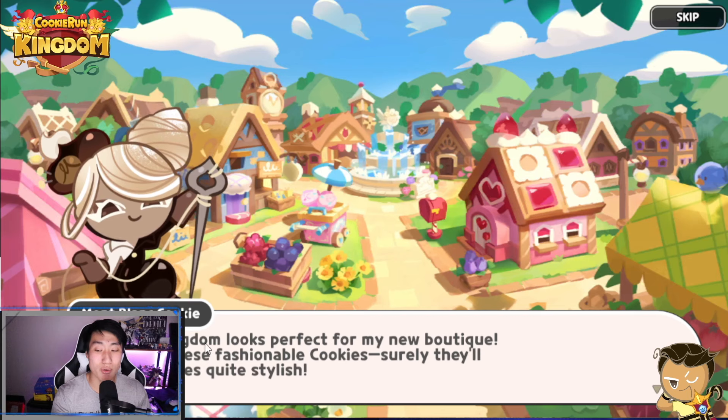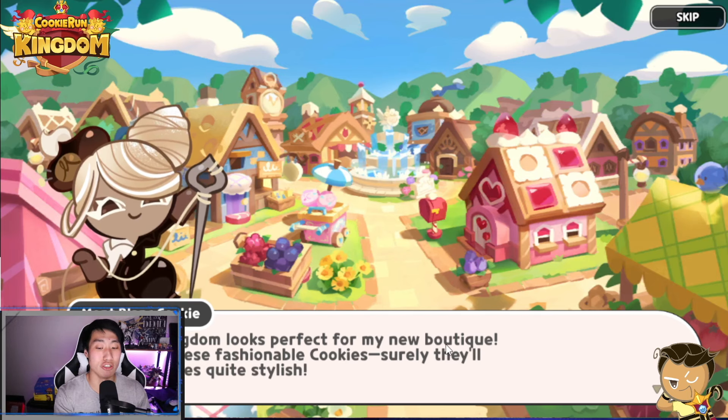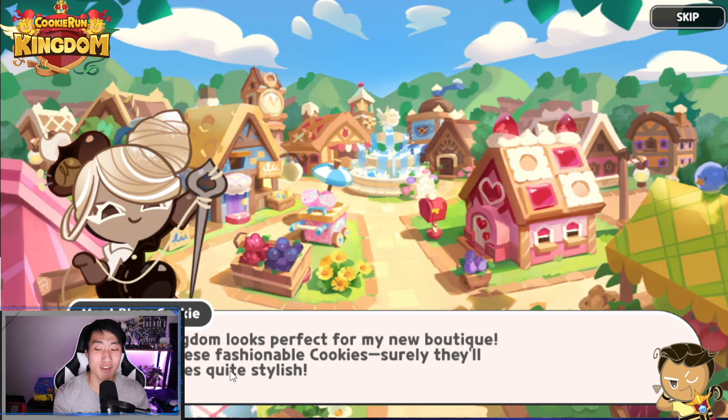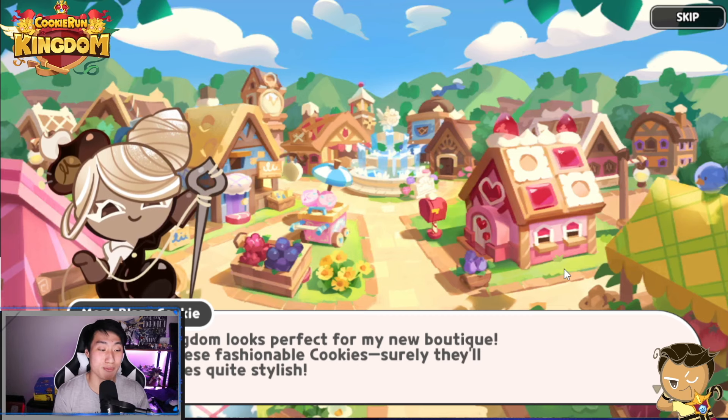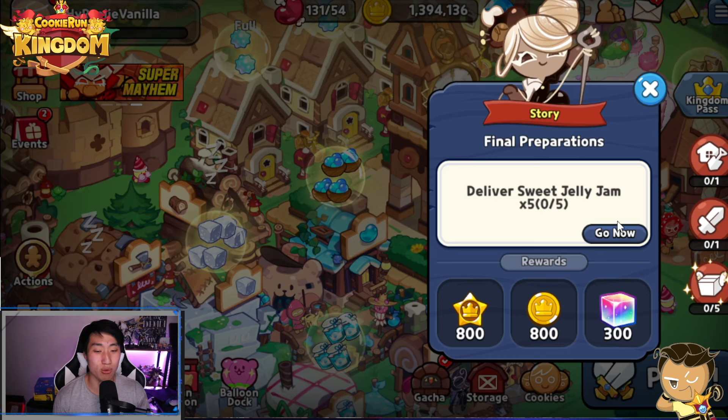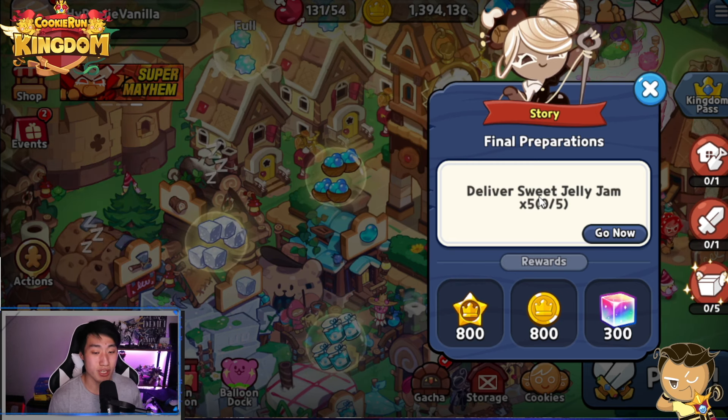And it says, 'This kingdom looks perfect for my new banquet. Look at these fashionable cookies. Surely, they'll find my clothes quite fashionable.' And then just go on with it. You see right here — deliver sweet jelly jam times 5.